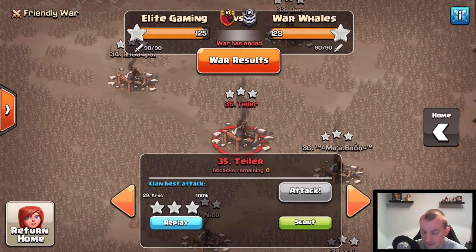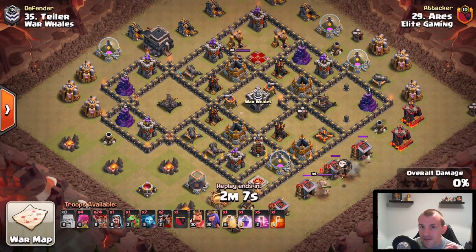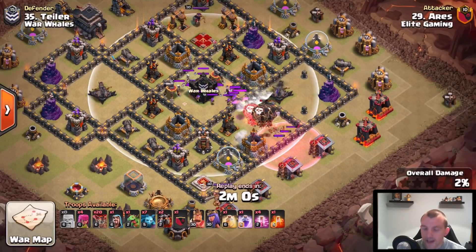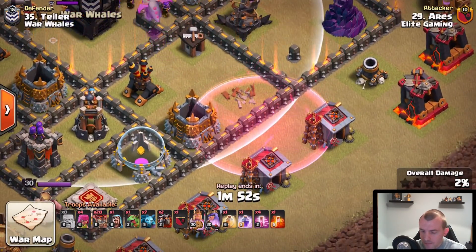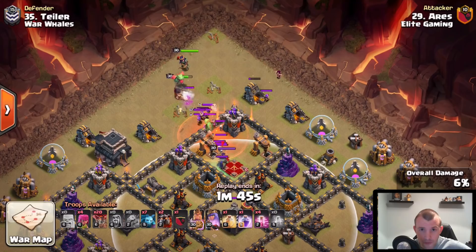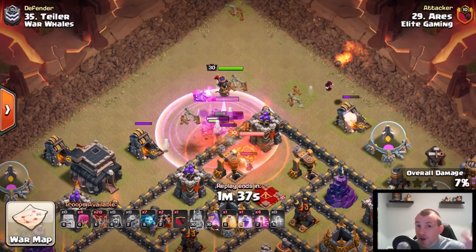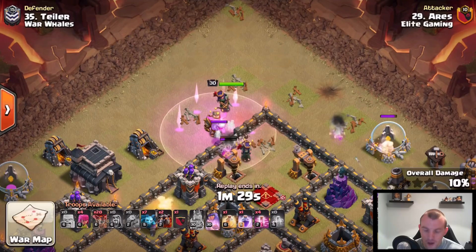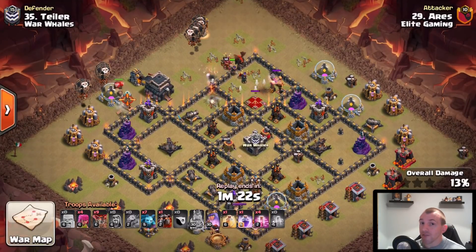We have two more attacks before wrapping up. Most of our Town Hall 9 attacks in this war were smashed with the Lava Loon — it's a brilliant strategy for many different bases. Check out this one: CC right in the middle, but you don't always need a kill squad. A couple of sacrificial balloons with a haste spell was enough to lure it, then pull the CC troops out. Very old school — reminds me of when we used to lure the CC with a single hog rider.